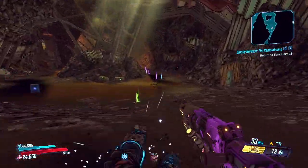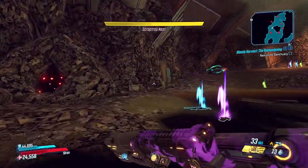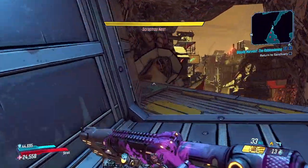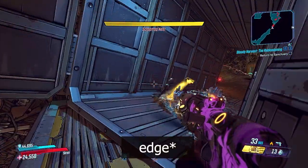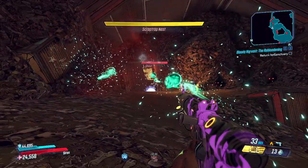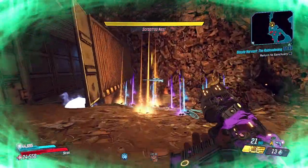Hey guys, Kronenekro here. This is a follow-up of my previous video. I found out that you don't actually have to kill the Scraptops for this to work. The only thing you have to do is come to the ledge, wait for the yellow bar to disappear, and as you can see here, the ghast and the loot ghast are going to still spawn.